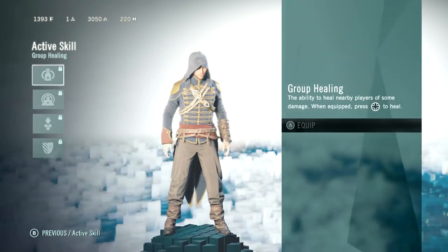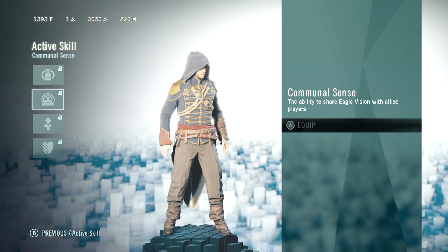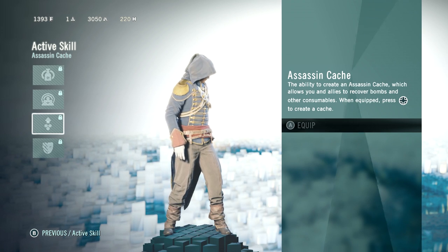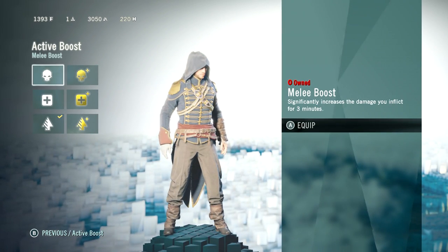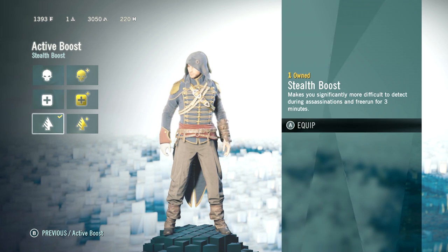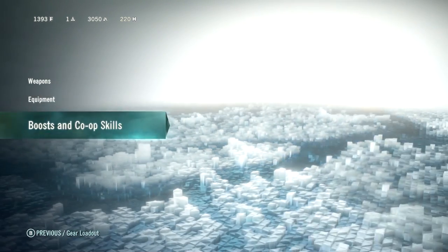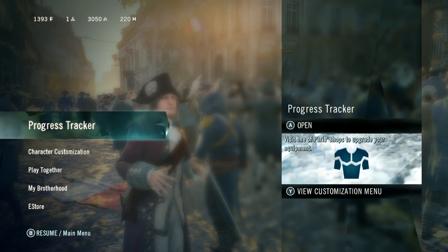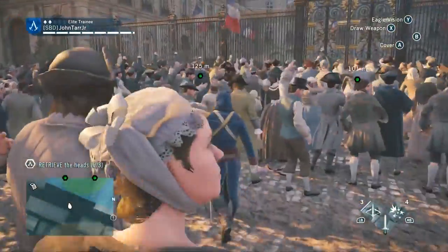The active skill boosts give you group healing or communal sense, so you share Eagle Vision with allies, and the Assassin's Cache ability to recover bombs and other consumables. The active boosts are really interesting too — significantly increased damage, health, or stealth abilities for three minutes, or five minutes for the premium one. I don't know if you can buy Helix credits with real money when the full game comes out. But anyway, let's go back to the mission.